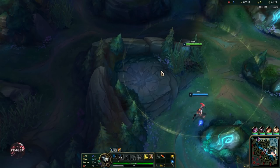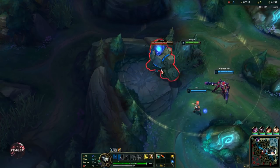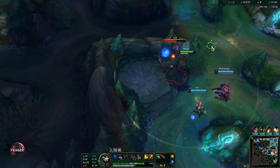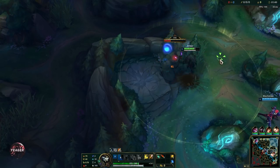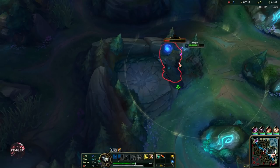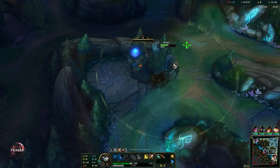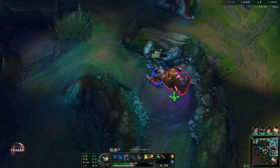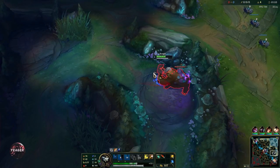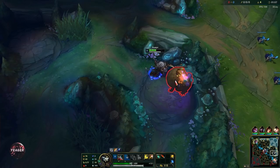Rengar's passive will allow him to leap when he's in a brush — that's basically the circle you can see right here, which displays his leap range. The second part of his passive is his ferocity, the bar you can see right below your HP bar. Whenever you use abilities or if you leap at 0 stacks, you will get ferocity. Once you reach maximum ferocity, your next basic ability will become empowered.